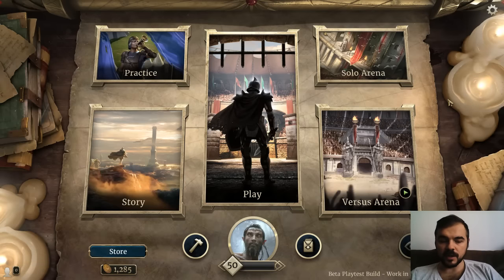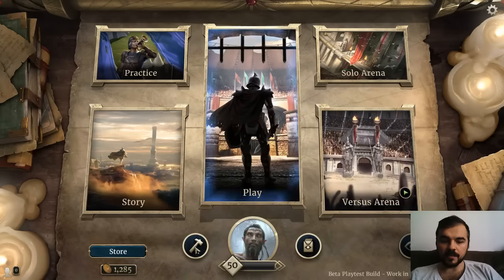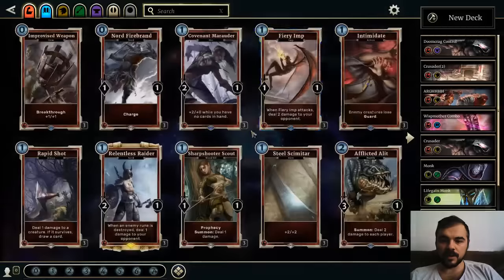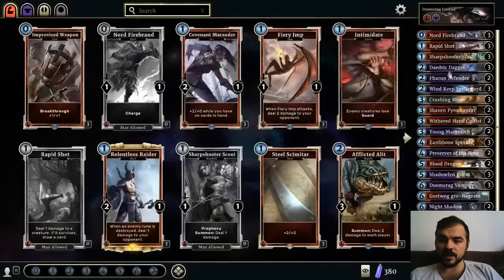Hey guys, Beefy Avocado here for my first ever recording and one of my first ever streams. I'll be playing my Doomcrag Control, which has gained some popularity on the Legend Decks recently. I think three or so other people have posted very similar decks on there. I've actually never seen those before — I posted it, and I know it was talked about in a couple forums, but never actually saw anybody play the Doomcrag Vampire. This is the list I'm currently playing right now.